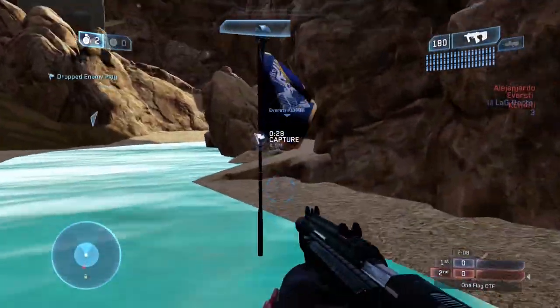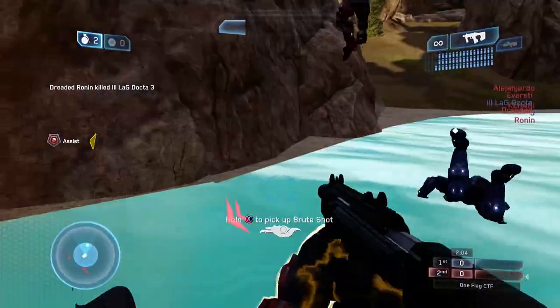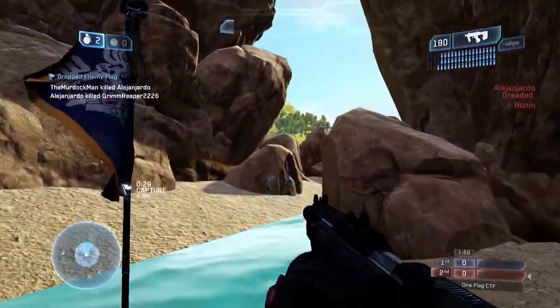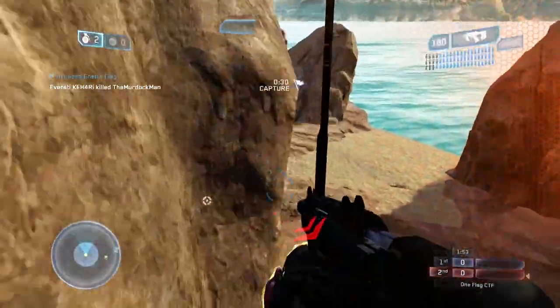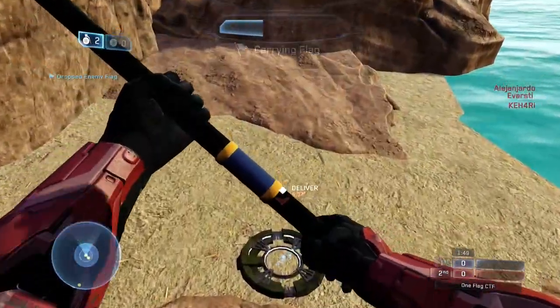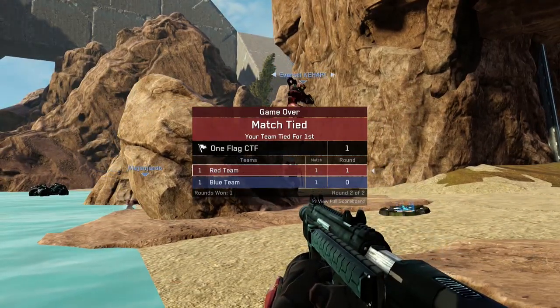There's a ton of different strategies you can use on this map. You're constantly defending or attacking in a new way — no two rounds are alike. Lacuna offers some of the best asymmetrical gameplay I've seen in Halo 2 Anniversary yet, and I can't recommend downloading this map enough. If you haven't already, hit that like button — it helps me out a ton — and subscribe so you can get more Halo 2 Anniversary Forge content. My name is Sean, I thank you all for watching, and I'll see you guys next time.